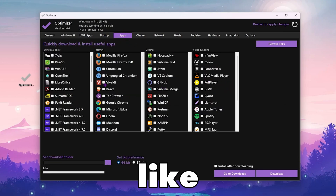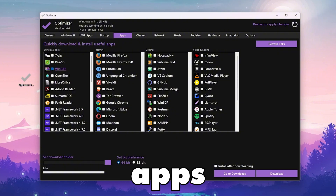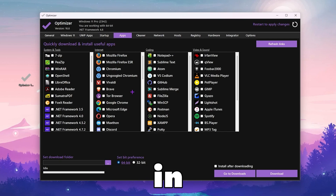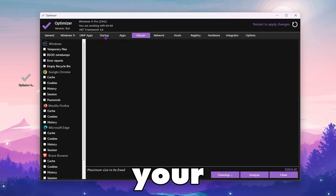In the Apps tab you will find all available apps that you can install on your PC in just one click — check the ones you want, click the Download button, and download them all at once. Now go to the Cleaner tab, where you will find all your Windows junk files, browser junk files, and temporary files.